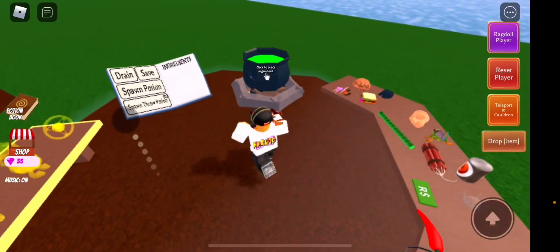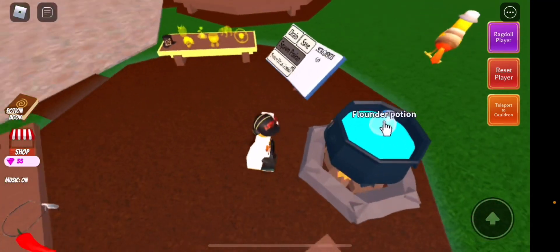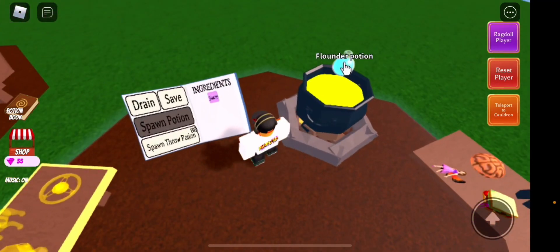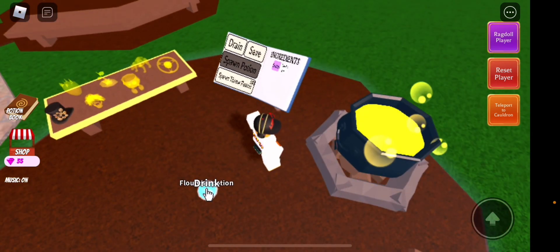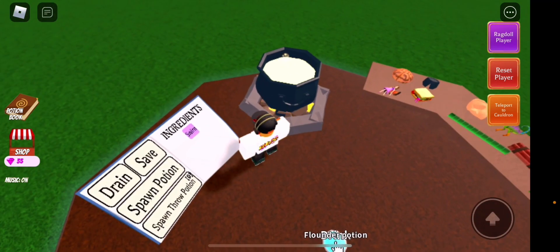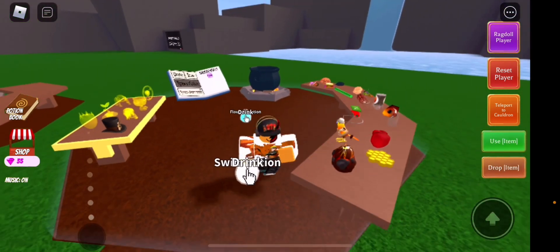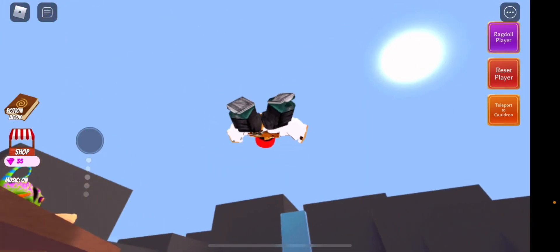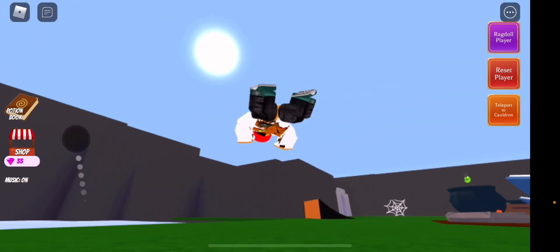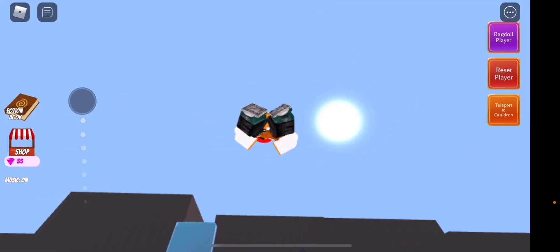This one was a bit tricky, but to do this make the swim potion — or whatever potion that can make you at least fly or something like that. Once you drink the swim potion, you'll see this waterfall. Go on top of the waterfall and I'll show you guys what to do after that.